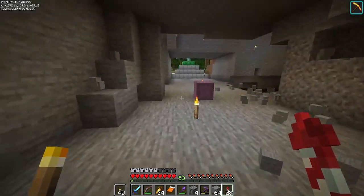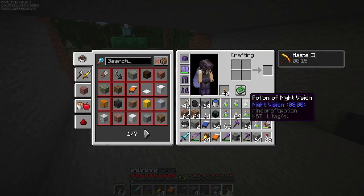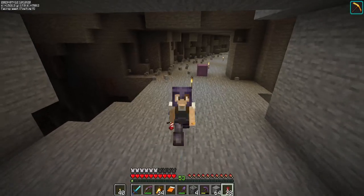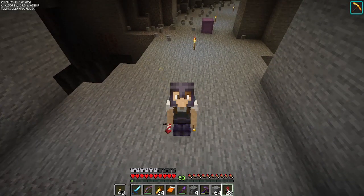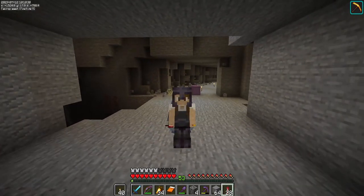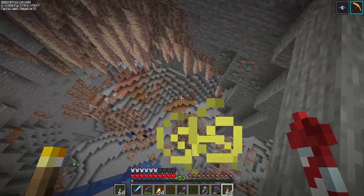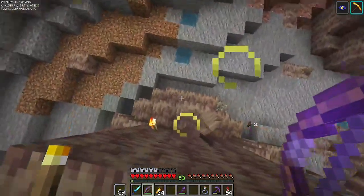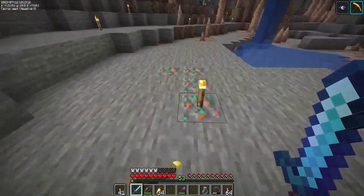We're going to come back to this because first we need to go down and make this place safe. I have made some night vision potion - it's just going to help you and I see down there, particularly you guys on YouTube. So we're going to use that to go down there, and I have a whole bunch of torches on me that we will use to light it up. Oh my goodness, there's so many bad things down there.